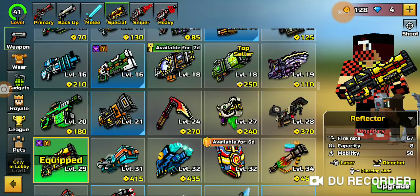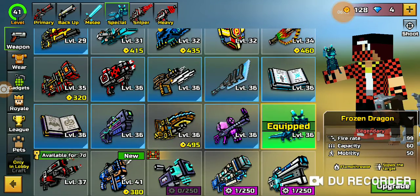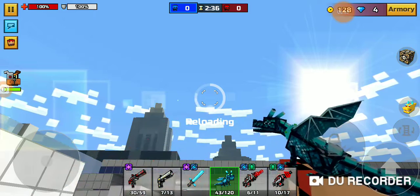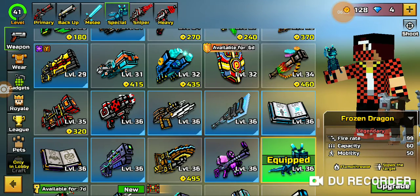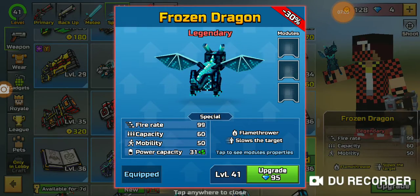Then I got my Frozen Dragon, which is this one here. You might have seen it in the video — I do have a method where I used the Frozen Dragon.